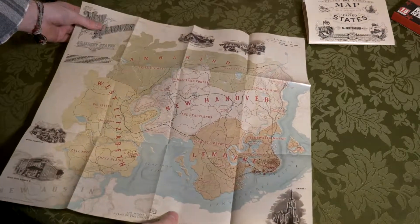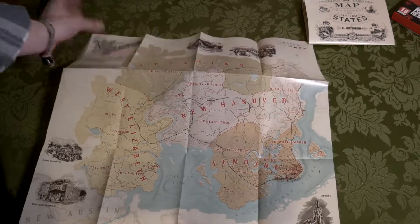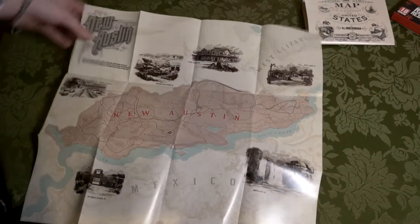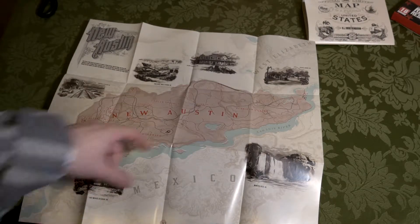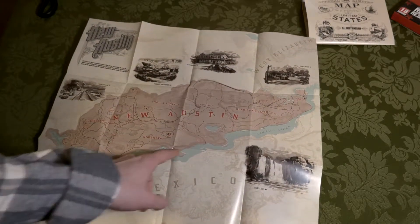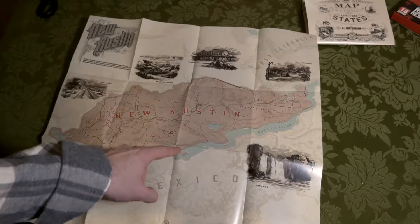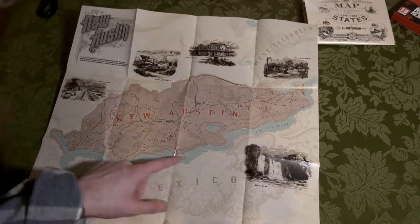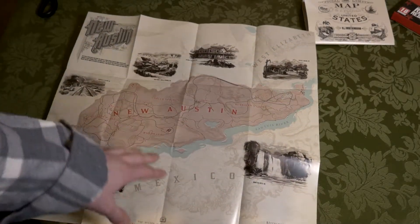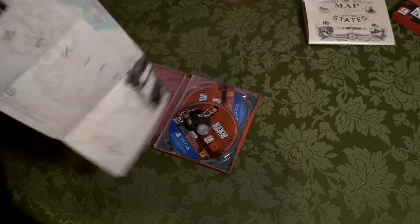We've also got the standard map that comes with the game — it's near enough a two-sided map. It doesn't go into as much detail as the big one, but it does look really cool. We've got the new section here, and turning it over we've got New Austin down there. Like I said, just a little bit disappointed Mexico is not in the game. I might have to travel down and find the bridge — I know it's round about this point because I remember that long mission coming down this section. It's probably not been built yet; I can't really see any indications of roads down that section. Obviously it's 11 years earlier, but holy crap — that is just freaking nuts.